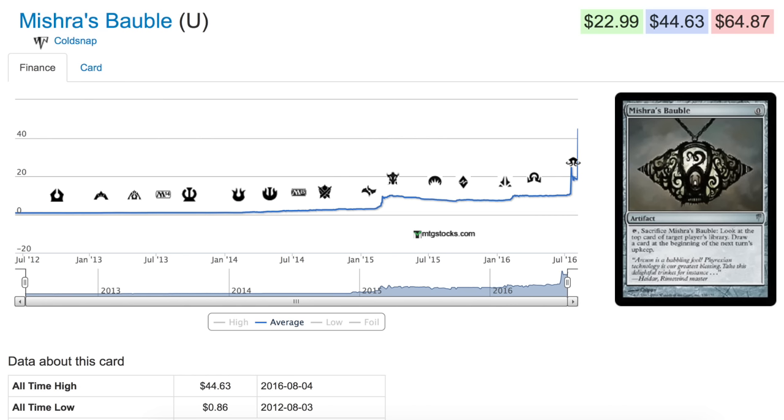Coldsnap is one of those sets that if you were looking for a card to speculate on right now for Modern — just Modern — it would probably be in Coldsnap. This is a Modern-only card; you can't play it in Standard, and EDH isn't really that great for it. But when you look at Legacy, you have Urza's Bauble, which is the partner card — Mishra is Urza's brother during the Urza Saga wars. It's almost identical.